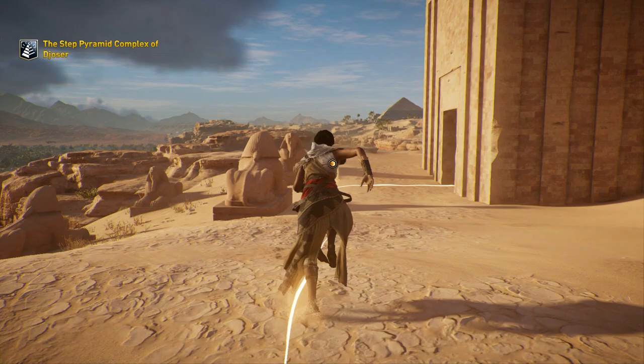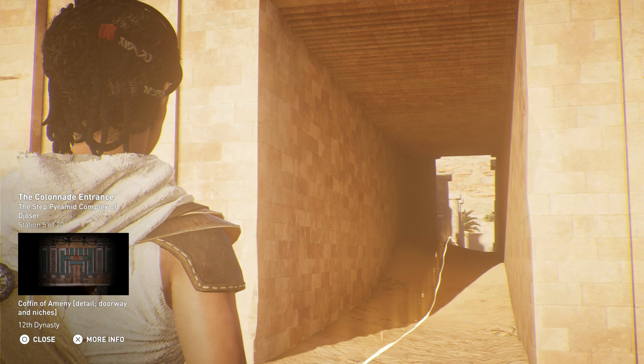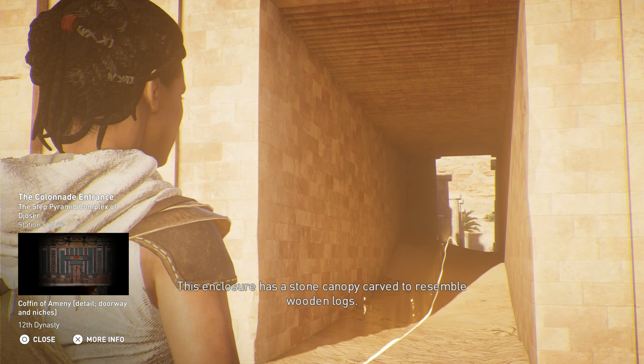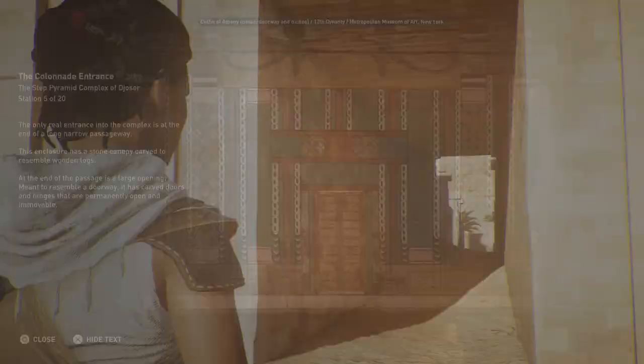The only real entrance into the complex is at the end of a long, narrow passageway. This enclosure has a stone canopy carved to resemble wooden logs. At the end of the passage is a large opening meant to resemble a doorway, with carved doors and hinges that are permanently open and immovable.